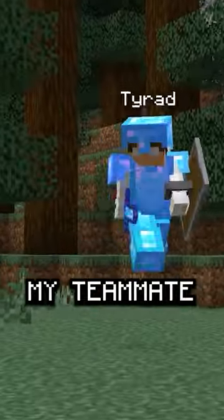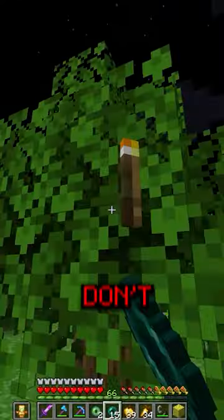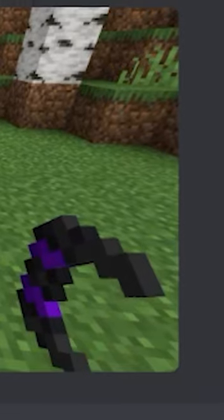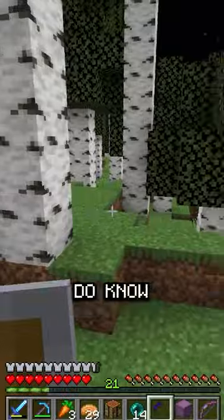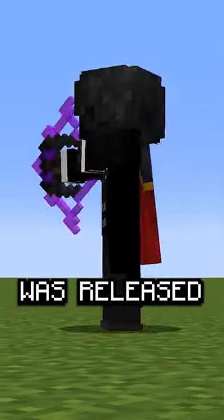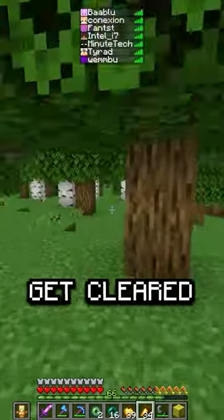That was until my teammates said this — 'I have the void bow!' To this day we don't know how it appeared in his inventory, but what we do know is that announcing we have it just five minutes after the expensive recipe was released is incredibly suspicious, and if an admin takes notice it'll for sure get cleared.